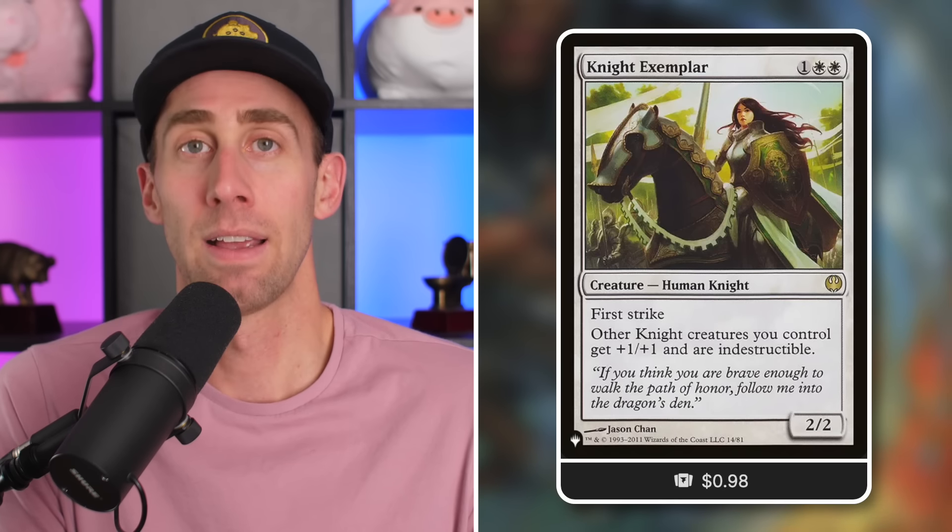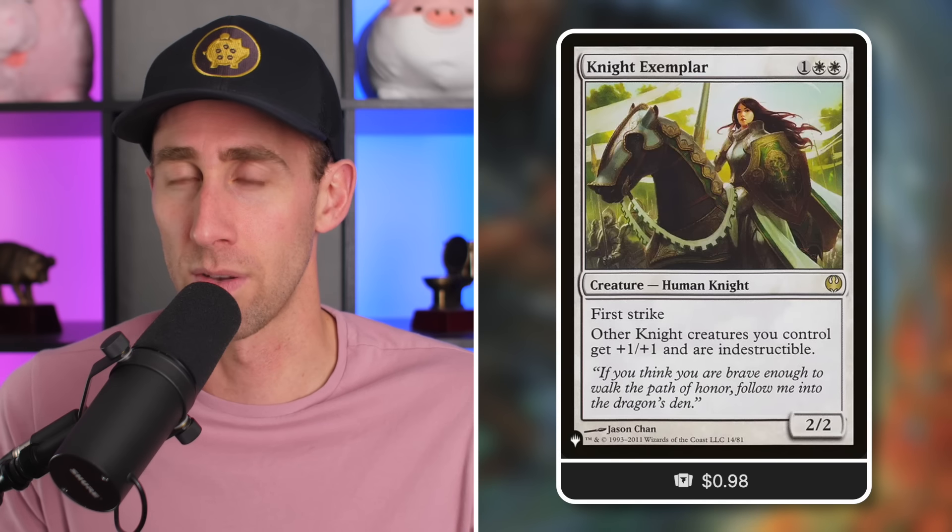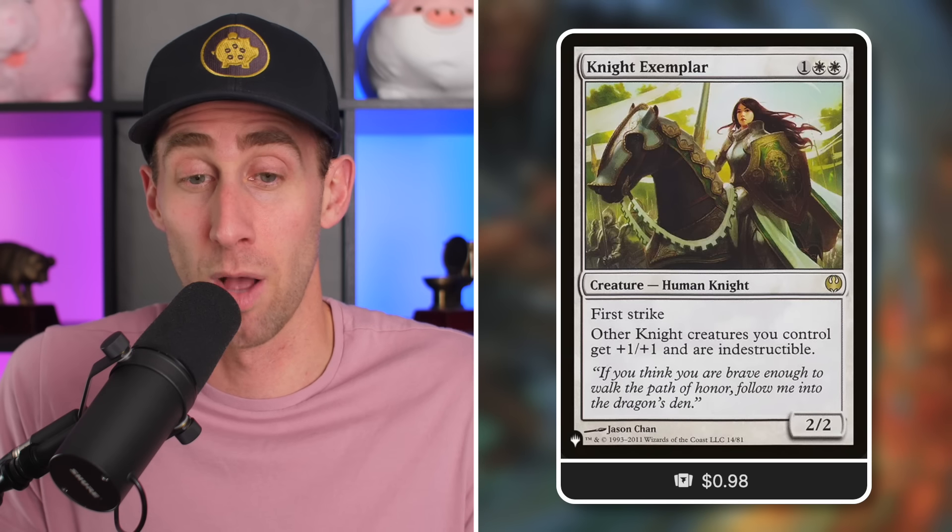Knight Exemplar — I haven't seen this one under a dollar for a long, long time; I think it's been reprinted recently. It's a 2/2 Human Knight for three mana in white with first strike. Other knight creatures you control get +1/+1 and indestructible. Are you playing Knight Tribal? You probably want this card — it's very good to protect your team. Even if you just have a commander that's a knight, this could protect your commander. Or in a changeling-type Lord Tribal deck where all your creatures become changelings, this gives all your other creatures indestructible too.